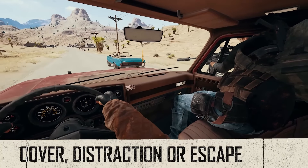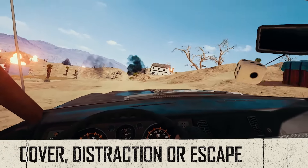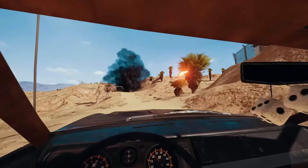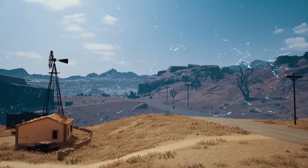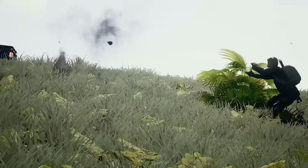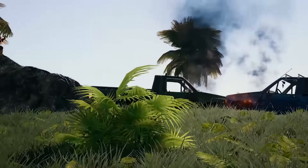Vehicles can also be used strategically within battle. Not only can you use them to distract your enemies, but you can also use vehicles as an escape tool to help you outrun the blue zone as the circle closes in on you. Vehicles also make for great cover while on the move and can even be used as a weapon against your enemy by ramming into them.